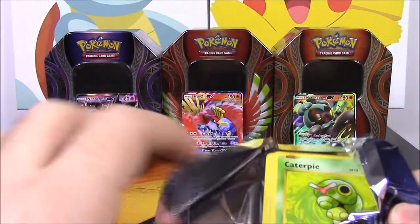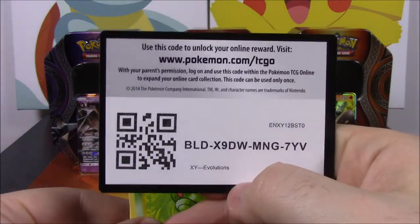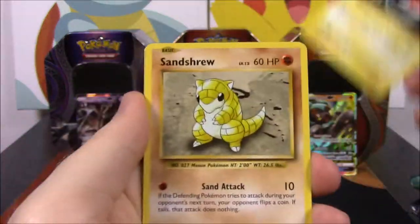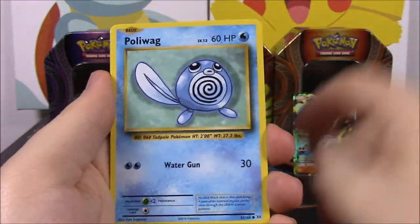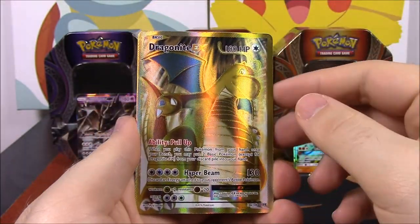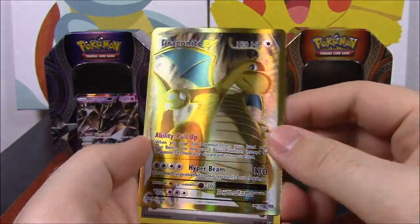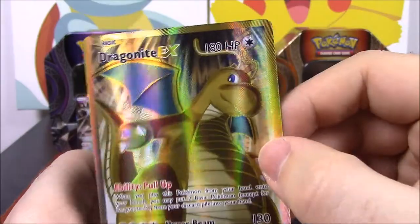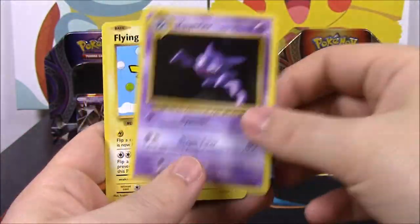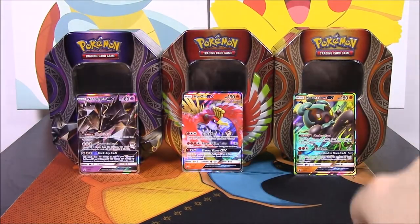Then we've got the second Evolutions pack here. Kicking off with a Caterpie. So we've got a Caterpie, a Magnemite, Voltorb, Sandshrew, Poliwag, Reverse Holo Kakuna, and a Full Art Dragonite EX. I feel like I almost have this card already, but if not, that is awesome - it looks so cool. Dragonite's just so awesome. And then again, it's a Full Art. Doing pretty well so far. Then we've got Maintenance Trainer, Haunter, and Flying Pikachu as the Secret Rare.